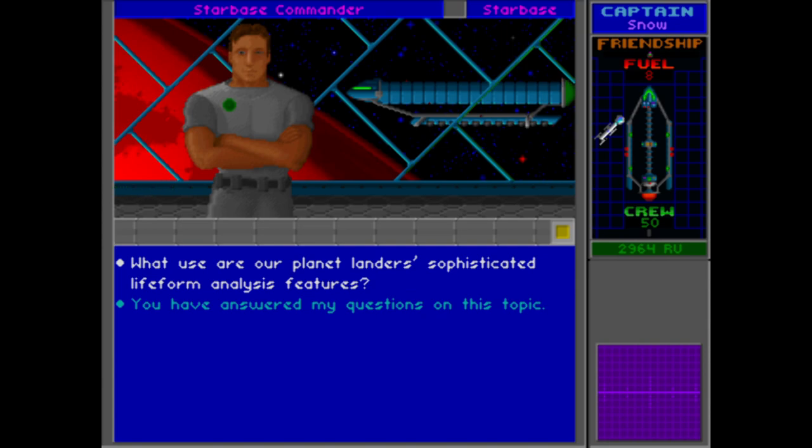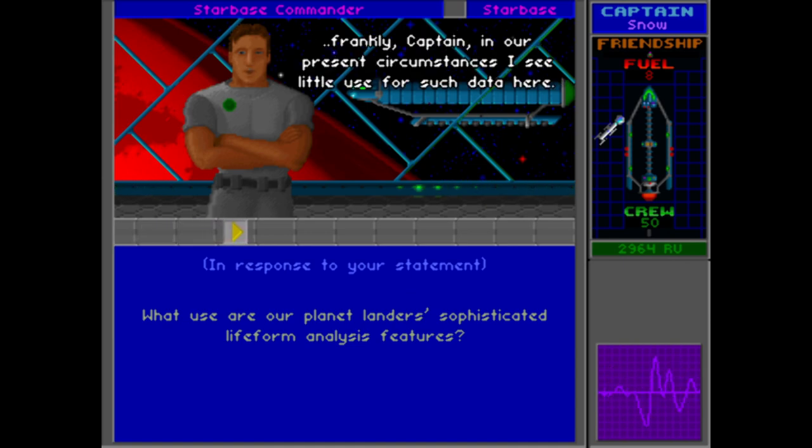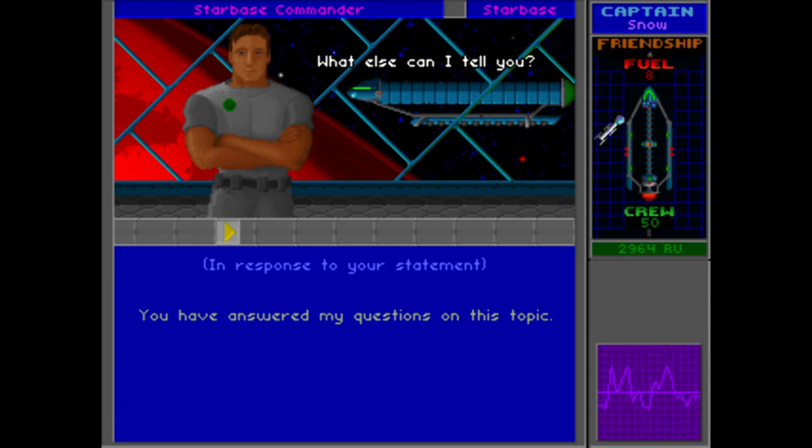On the lander there was a red bar for minerals, and there's also a blue bar for data — DAT for data — which is what we're alluding to here. While Hayes respects the search for abstract knowledge, frankly in our present circumstances he sees little use for such data at the starbase. Perhaps you can make use of biological information elsewhere. So unfortunately Hayes can't help us with that — we would have to go to a different source to make use of any data we gather.